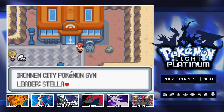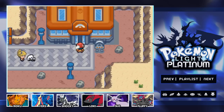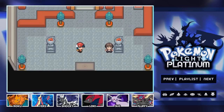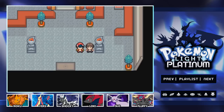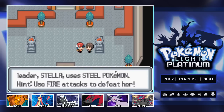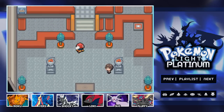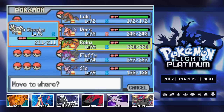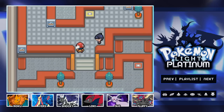We have arrived at Iron Them City's Pokemon gym. We're going to be taking on its leader Stella, the steel type trainer. Let's make our way inside — and guess who it is, our man Bowl Cut somehow magically appears here again. He says: welcome to Iron Them City's gym, the leader Stella uses steel Pokemon, use fire attacks to defeat her. Thanks Bowl Cut, you seem to be just a natural genius. So it looks like we're actually going to need to have Roku up front — there's going to be a lot of steel type Pokemon.